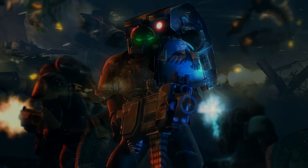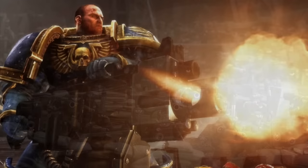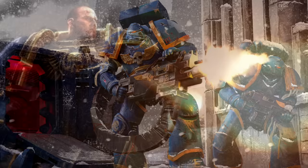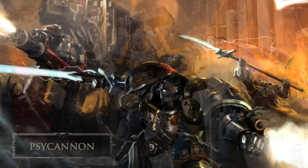Heavy bolters are a heavier variation of the bolt gun — essentially a support weapon using a much higher caliber, featuring a high rate of fire and minimal maintenance requirements. They can operate as a static heavy support weapon for Imperial Guard, be mounted on armored vehicles, or be carried by Space Marine Devastator units. Occasionally especially powerful Imperial Guard may also carry them as primary weapons. Heavy bolters use an electronic pulse system to maintain high rates of automatic fire, and Space Marines and Sororitas have been seen to brace-wield a heavy bolter from the hip using an ammo feed backpack, aimed via a heads-up display with an integrated laser pointer.